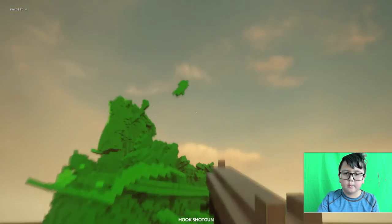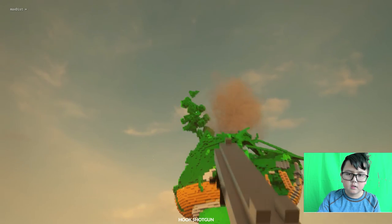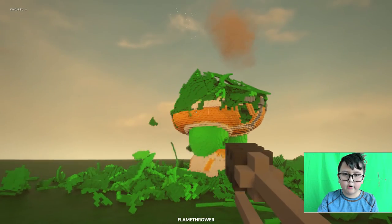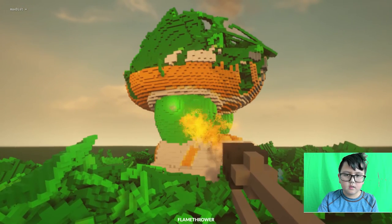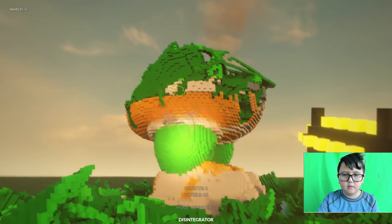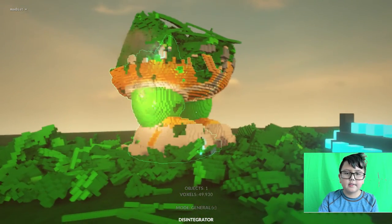I shoot it and you can pull items. Look at that big chunk up there and shoot it - it's a gun. The disintegrator - it falls on the ground because of how powerful it is, and it disintegrates.